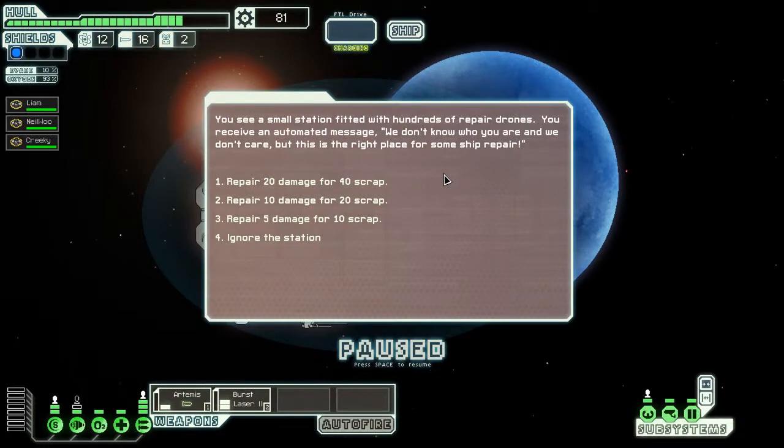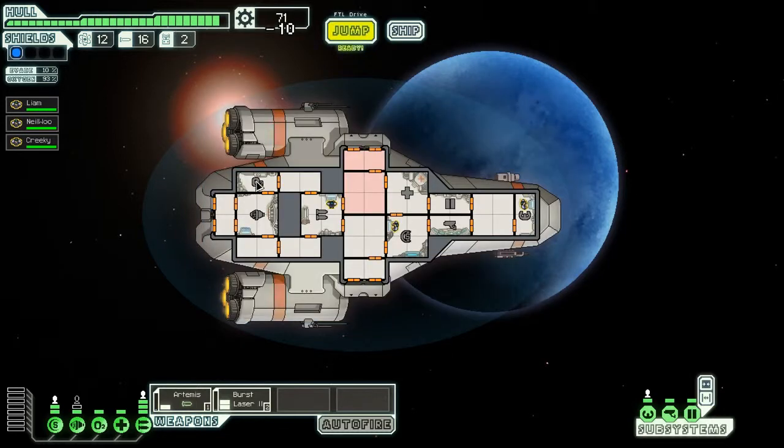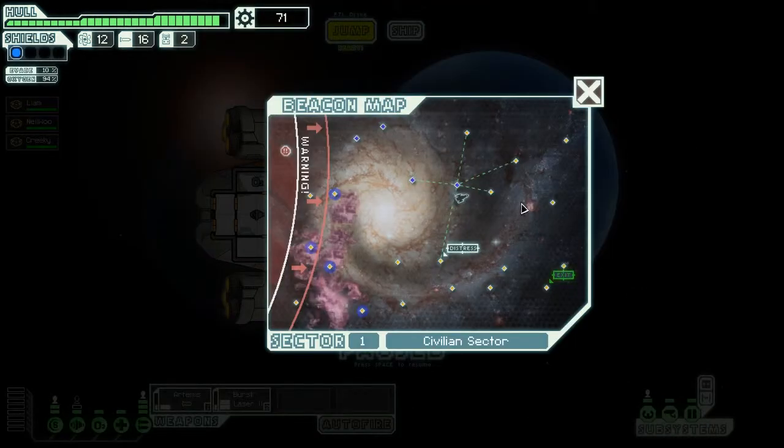We see a small station fitted with hundreds of repair drones. We receive an automated message: 'We don't know who you are and we don't care, but this is the right place to come for some ship repair.' Repair damage for 40 scrap — I think that seems like a fair trade. I'll spend 10 scrap to get five of these hull bars back. Let's go to the next location.